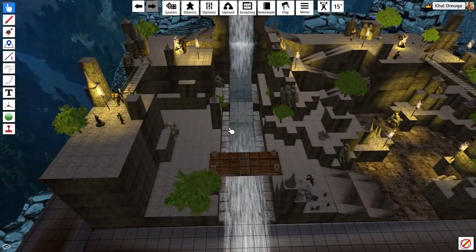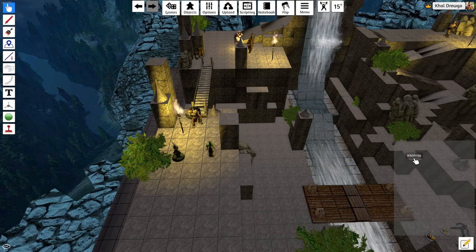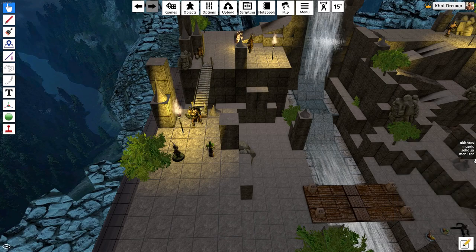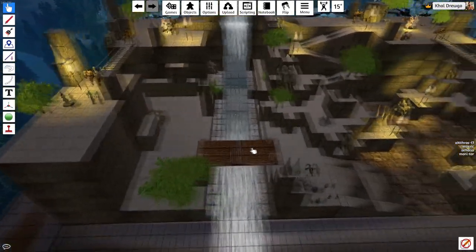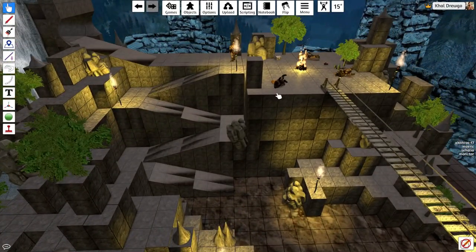What we need to do is roll for initiative. You ask your players to roll for initiative, and you can edit a note so everybody can see it. I have Aki'thros, Merrick, Sahalia, and Monitor listed. You ask for their initiative rolls — say Aki'thros rolled a 17 — enter that and lock the note. Now your players, viewing the screen, can see who is where in the initiative order, making it easy for them to know when their turn is coming and prepare for a more fluid combat experience.